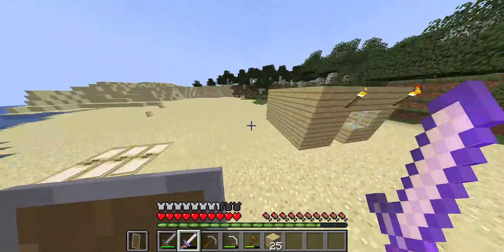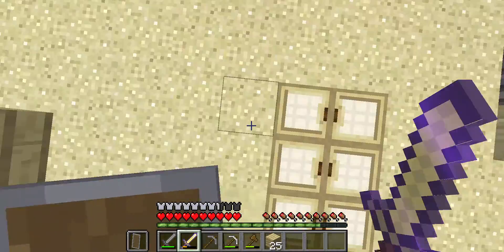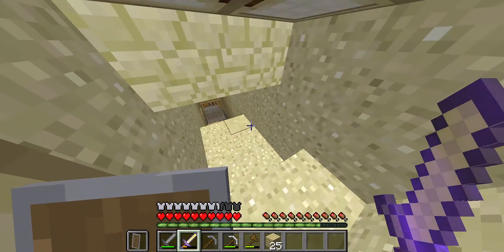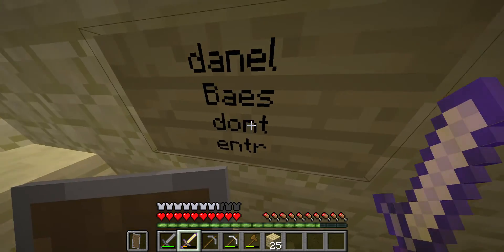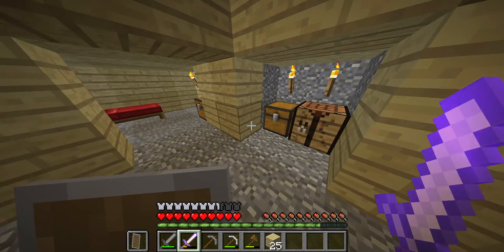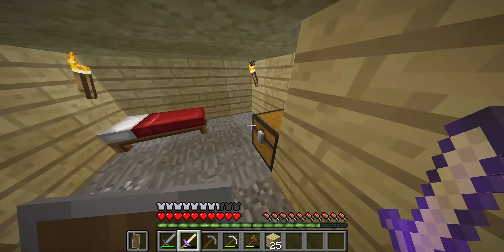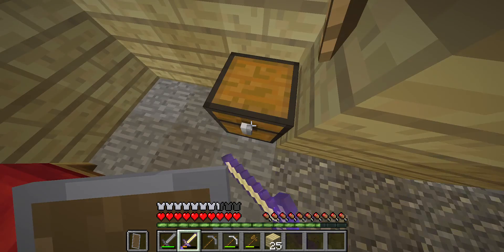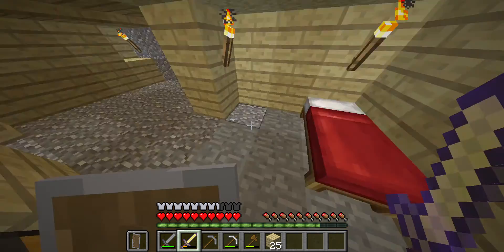You might be wondering what these random structures are — they're just random. Actually, this is my friend's base. He has a crafting table and a chest. There's some stuff in the chest, but please don't actually enter his base. There's also this chest — I actually took the gold helmet — and here's his red bed.